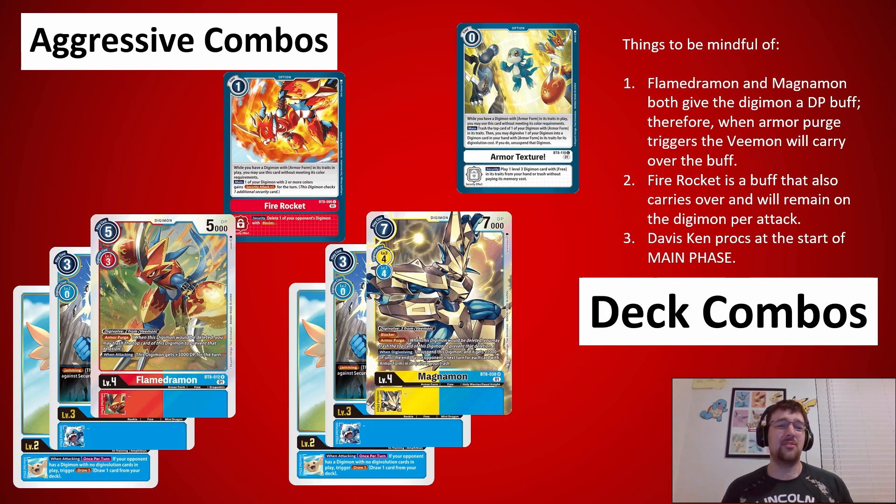Some aggressive combos to be aware of: Fire Rocket is a one-cost option. It gives all your two-color or armored cards in this deck an extra check, and you ignore the color requirement if there are armor traits — which, surprise, all the level fours will have armor in their traits. So when you're attacking with, like, a Vmon that became a Flamedermon and you cast Fire Rocket on him, that Digimon will have a plus one check.